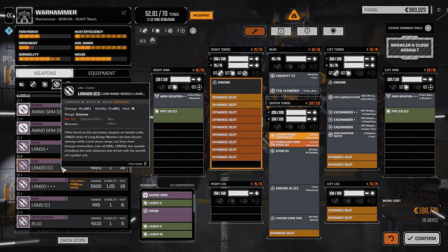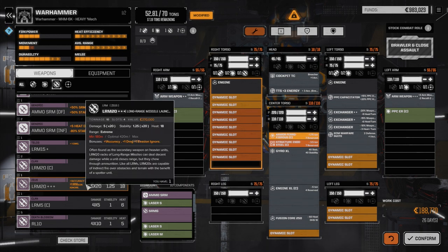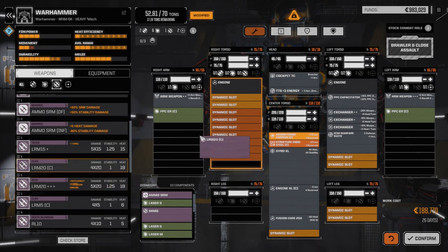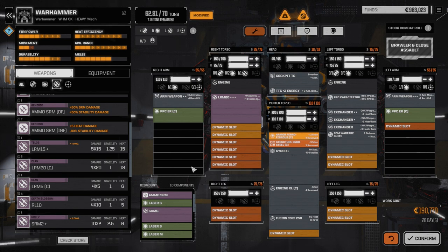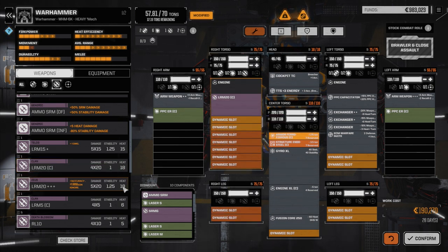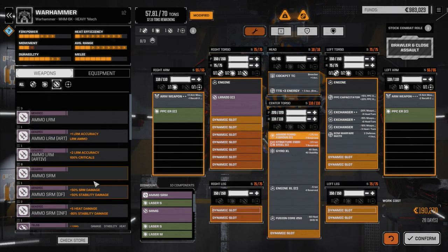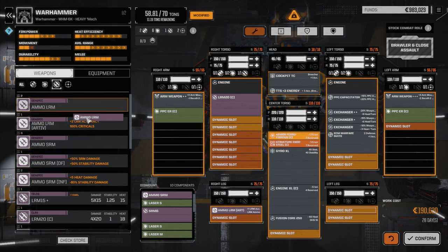We can either use a Clan LRM-20, which will leave us a lot of tonnage left over, or we can go with a more accurate one that does more damage. I'm thinking with this first build we're going to try it with the lighter LRM-20. Now we're going to need some ammo - at least two tons. So let's get LRM plus-one accuracy ammo and a regular LRM ammo.